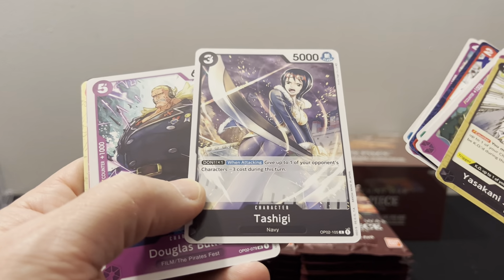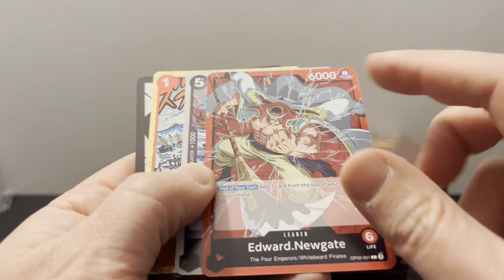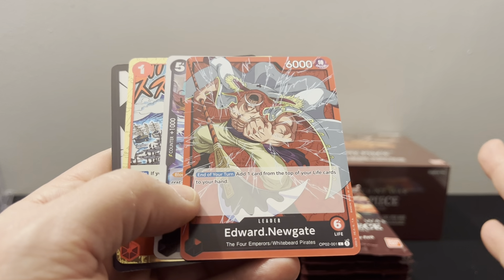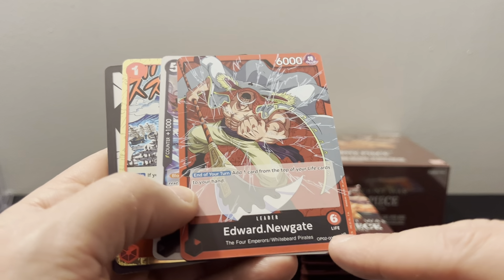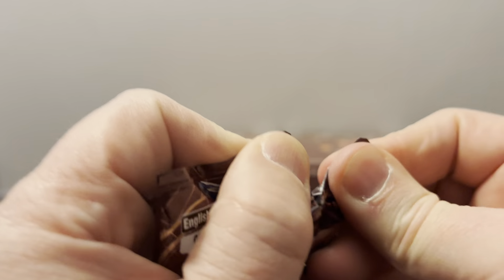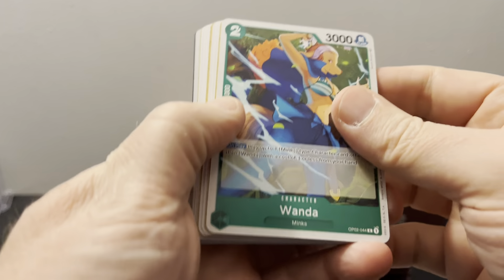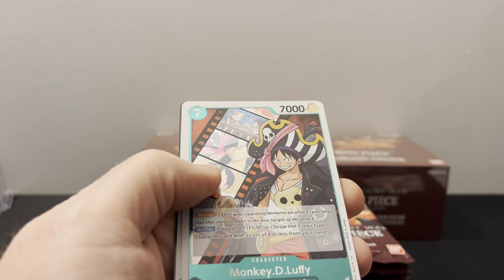It's crazy how many episodes there are. Tashigi looks like Nico Robin. We got Whitebeard leader — I just don't understand how it's so good. End of your turn, add one card from top of your life cards to your hand. So essentially after like five turns you have no life cards — that's assuming they don't attack you. You do get six life instead of five and you get 6000 attack.